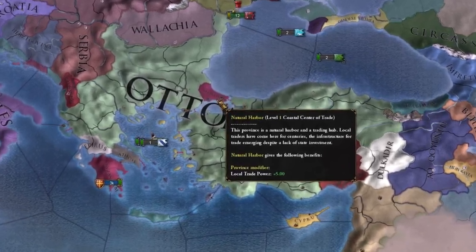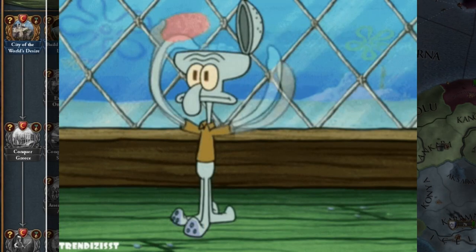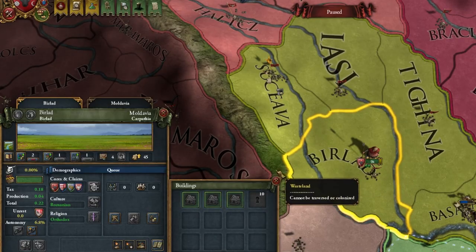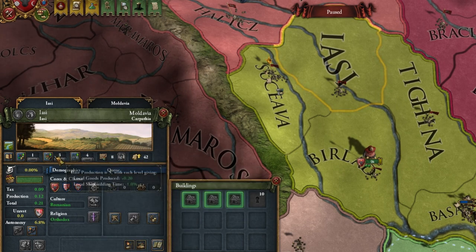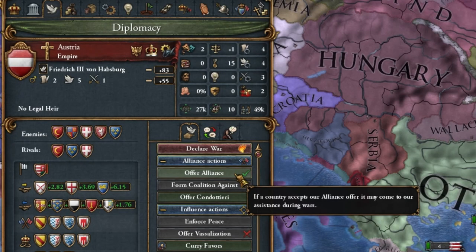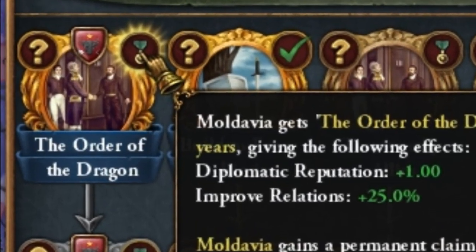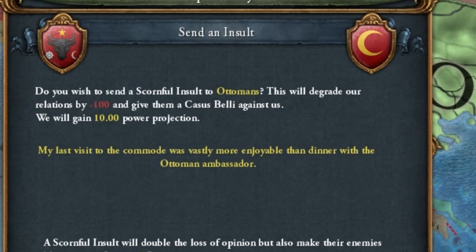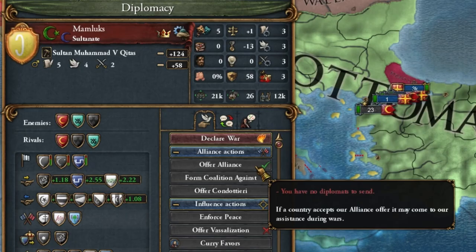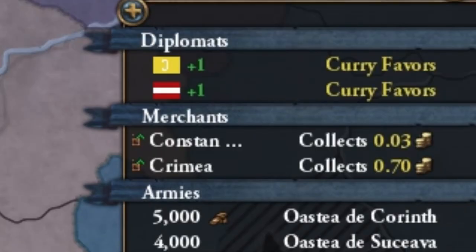Did I mention earlier that the conquest of Constantinople is also important because we are blocking the Ottoman Empire's missions? This makes the Ottomans stupid. I develop all our provinces for diplomatic points, starting with the farmlands of course, because developing provinces is cheapest here. We have an alliance with the Austrian Emperor, which allows us to perform a certain mission. We found the Order of the Dragon. I also completed a mission for additional diplomatic points for trustworthy alliance. I insult the Ottoman Empire - because what bad can happen? A lot of good has just happened. Now let our diplomats work on favor points.